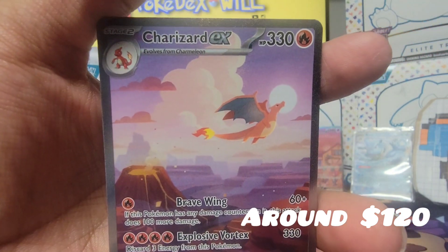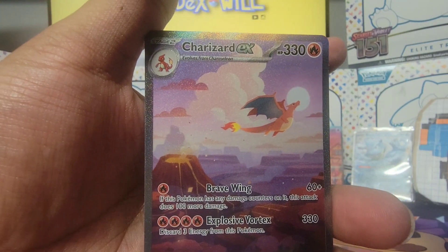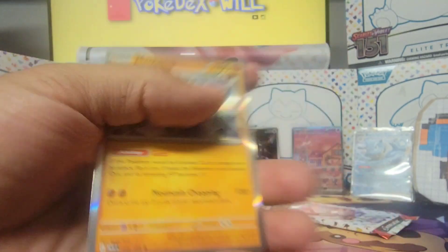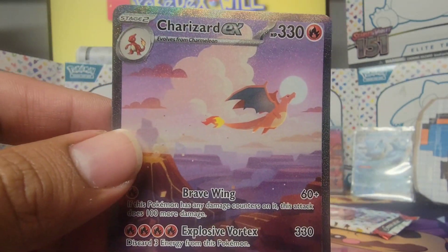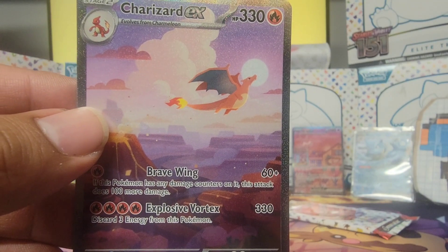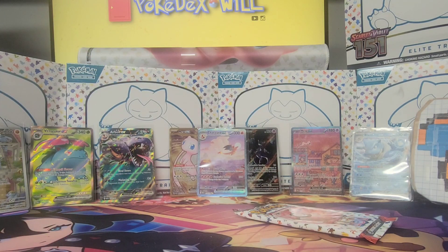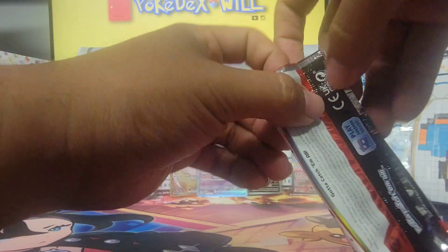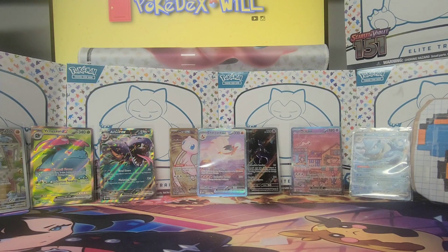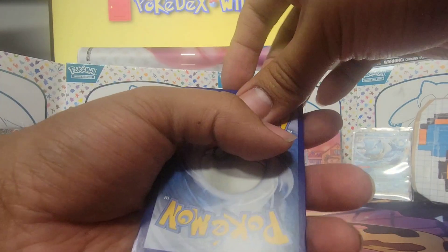There it is! Card number 199 — it is the alternate art Charizard! And we still have a card behind it — Machamp. Wow, we got the card! I cannot believe it. I really did not think I'd pull this in the UPC or really any box because my luck is usually not the greatest, but I am not going to complain at all. Awesome, awesome — there it is, the chase card. That was amazing. Now I'm definitely happy because that one card, with its current market value, has paid for the entire box by itself — meaning everything else on the table is now officially profit.